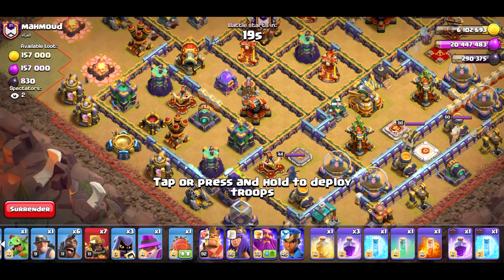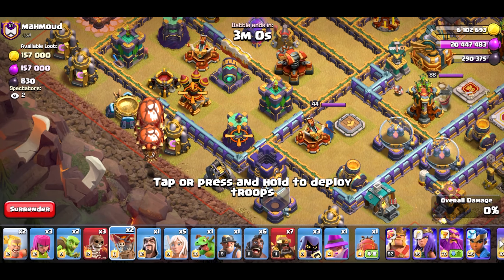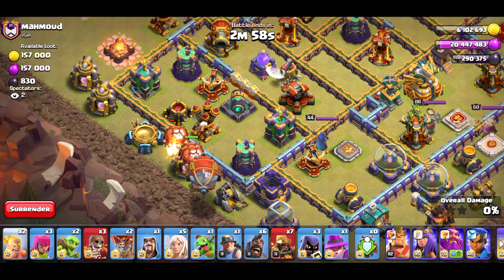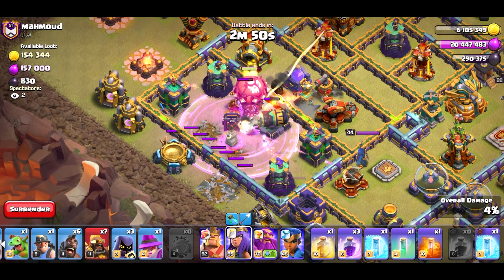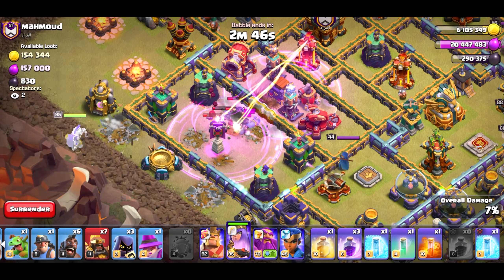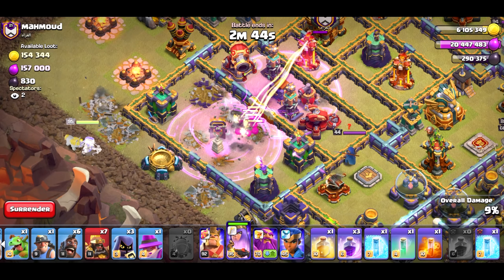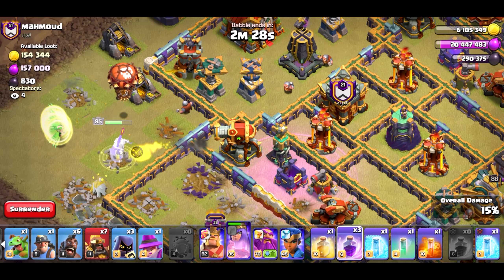Oh, I don't have a power potion. Well, low level hogs it is. It just goes to show if I have a good plan, everything will be fine. Hopefully I didn't botch this. Okay, now I can place the queen. As long as I can get a little bit of value with this, I'll be fine. Okay, that's enough value. I left up the scattershot — I'll keep the plan the same. That should be fine.